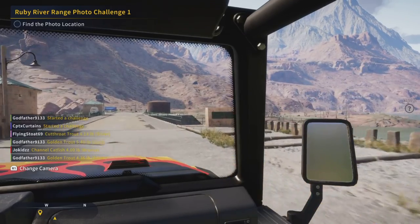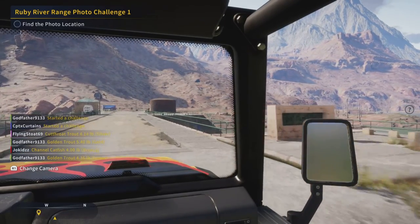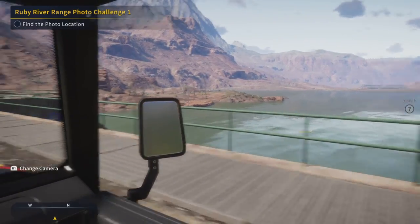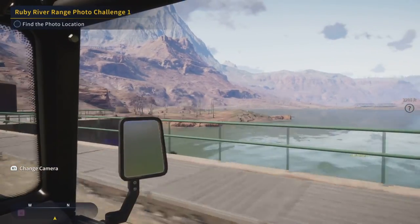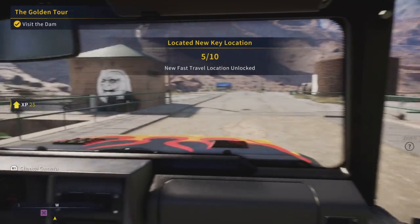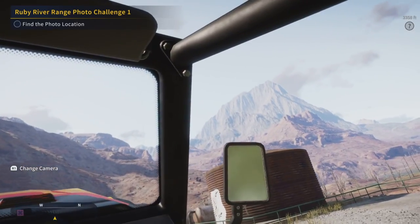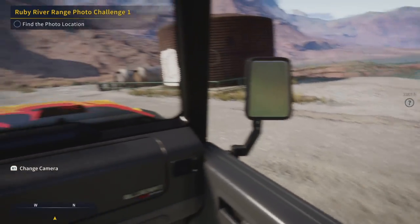As I'm driving there with my buddy Richard, the key thing you want to do is see the silo as you're coming up across this dam. Once you get out, make sure that you come over and snap an actual picture to get that initiated, so you can get the pike challenge going.